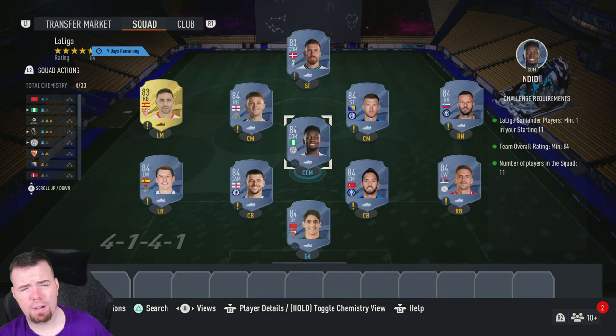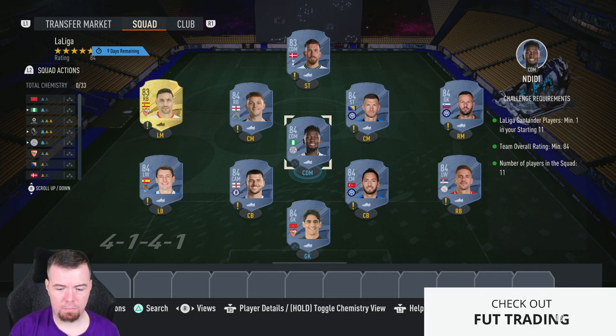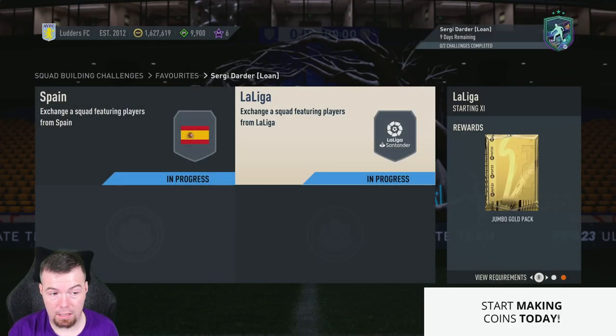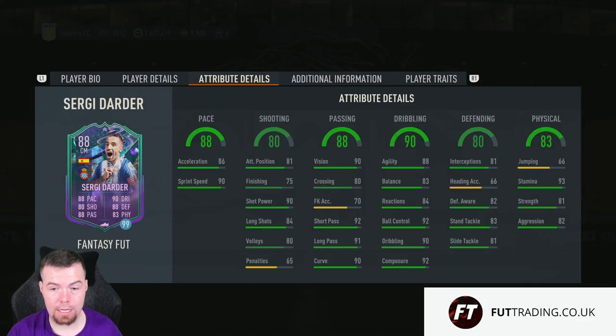83s are fluctuating quite a bit which is odd. Your 84s have come down a little but once a good SBC comes out they'll boom back to 5k each minimum. This La Liga segment comes to 46.7k — essentially 47k — and you do get a jumbo gold pack.